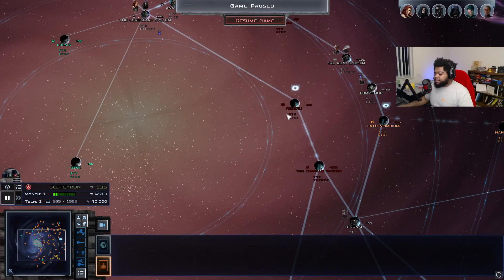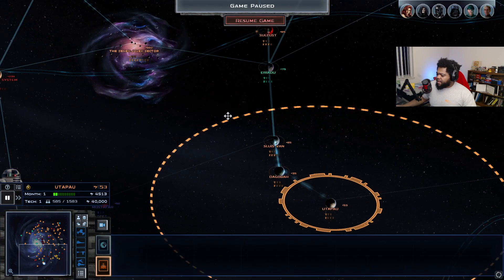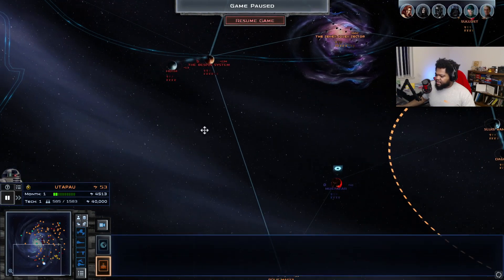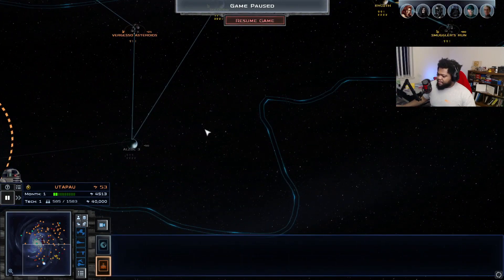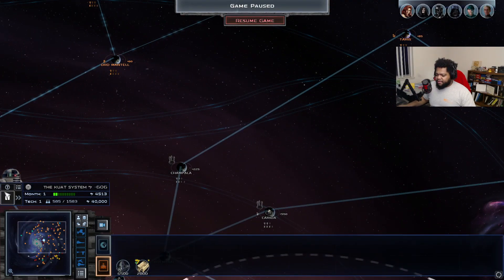You guys absolutely killed this release, and I look forward to playing it. This video will also be the beginning of our full 110-planet empire playthrough — I think that's how many planets there are. But before we get into that, we're going to take a look at some of the instructions.